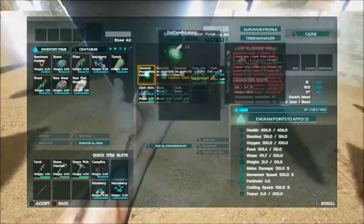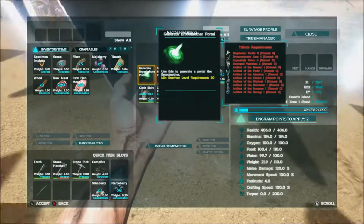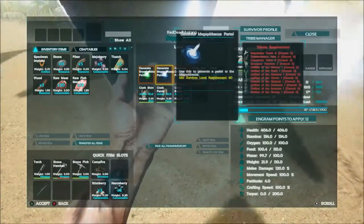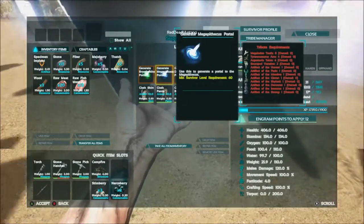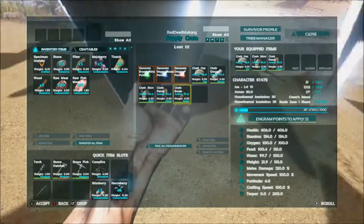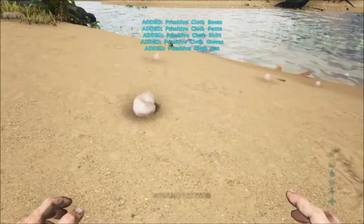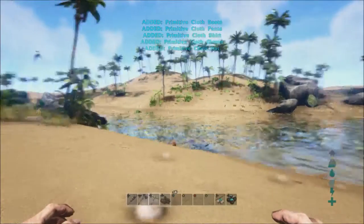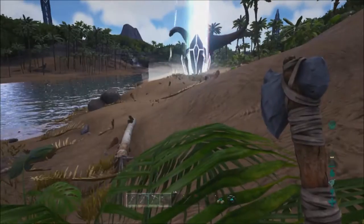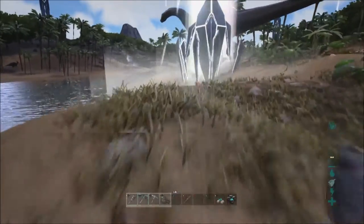This one has some clothes and also some of these weird portal things. This is obviously something for the future — if anybody knows anything about them do let me know in the comments. When I transferred them, the portal thingies weren't in my storage crates, so I don't know if you just get a new engram — just not sure about that.